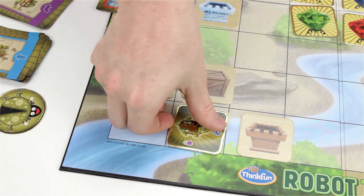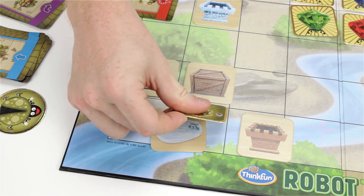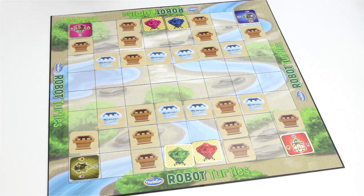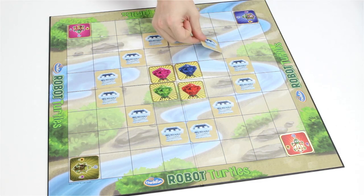Or a stone wall, which turtles have to move around, and crates, which can be pushed as long as nothing is blocking it. With the unlockables, you can create all sorts of complex layouts on the board.